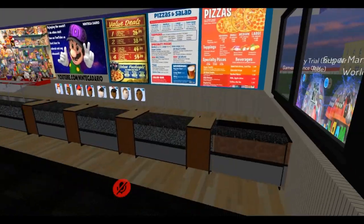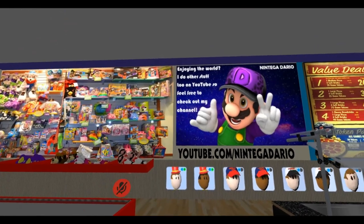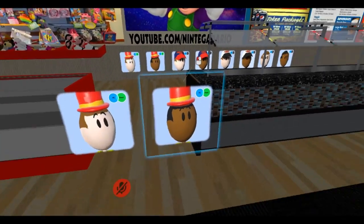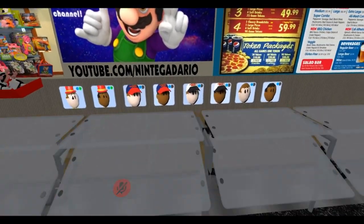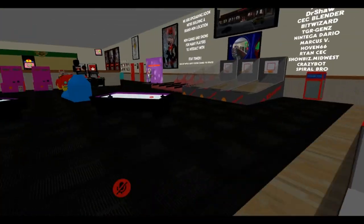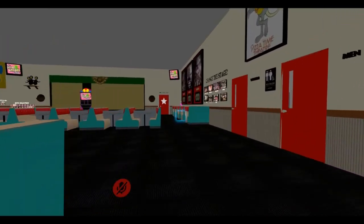I updated the kid check because that was long overdue. Unless you are an employee — and by employee I mean selecting one of these avatars — you gotta click that. That's how you enter the back, and that's also how you enter this little room over here.